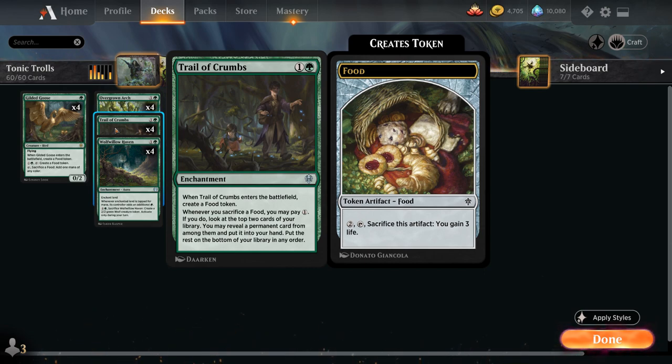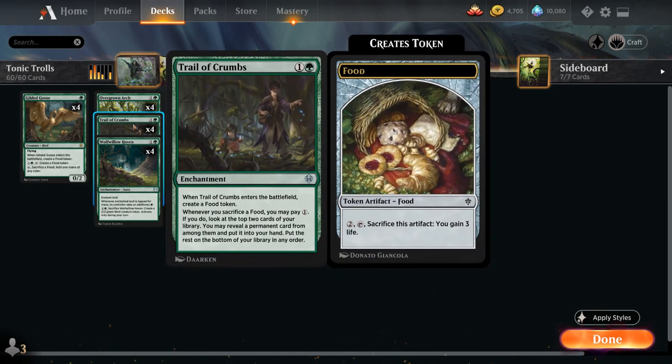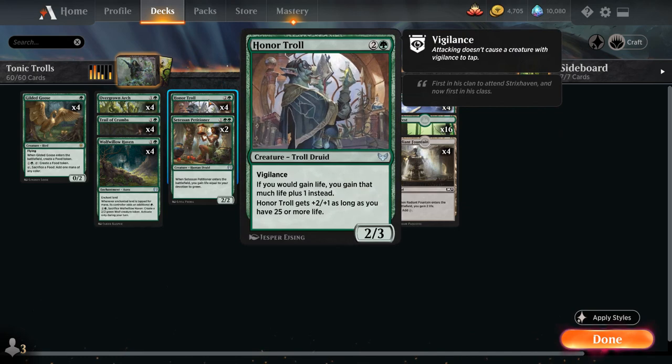Food is an artifact we can sacrifice for 2 mana to gain 3 life. Whenever we sacrifice a food, we can pay 1 mana to look at the top 2 cards of our library, reveal a permanent card from among them, and put it into our hand. Every single card in our deck counts as a permanent — we don't have any instants or sorceries — so Trail of Crumbs will always find something good. Wolf of the Haven also helps us ramp by enchanting one of our lands to produce additional green mana.